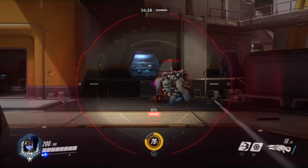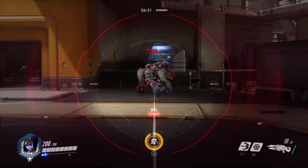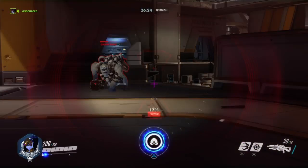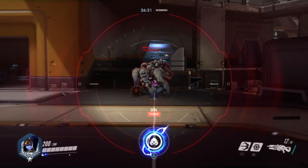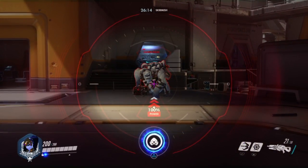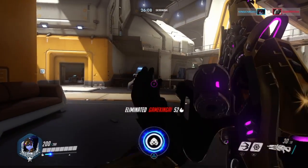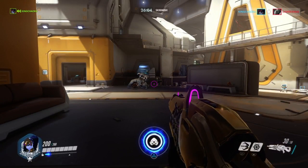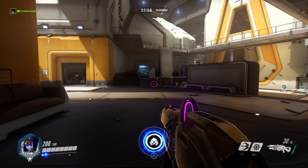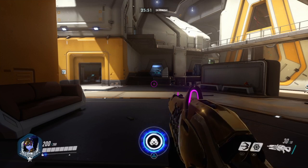The next tip is extremely crucial, and this is a mistake I see a lot of beginner Widowmakers make. They land a body shot on a Soldier and then just start spamming their shots without charging them up. You always want to charge up your shots. If you land a body shot on a Soldier and then start spamming without charging, it's going to take you more time to kill him than if you charge up your shot at least halfway and then hit the Soldier. I cannot stress this enough — whether you're beginning, intermediate, or advanced, you always want to charge up your shots as much as you can.